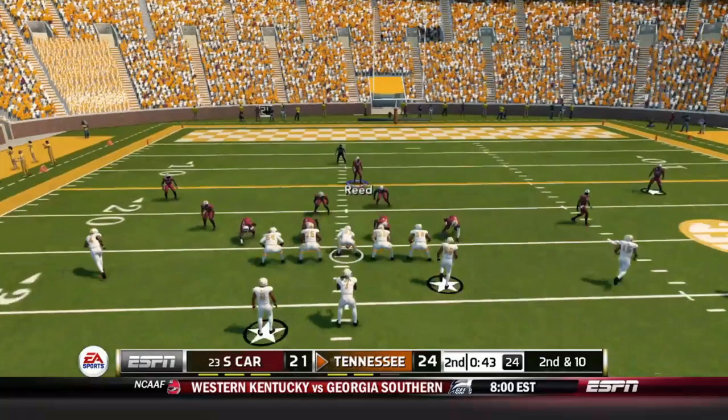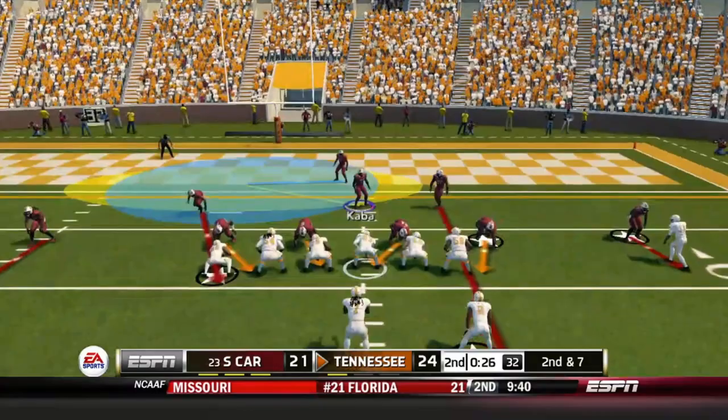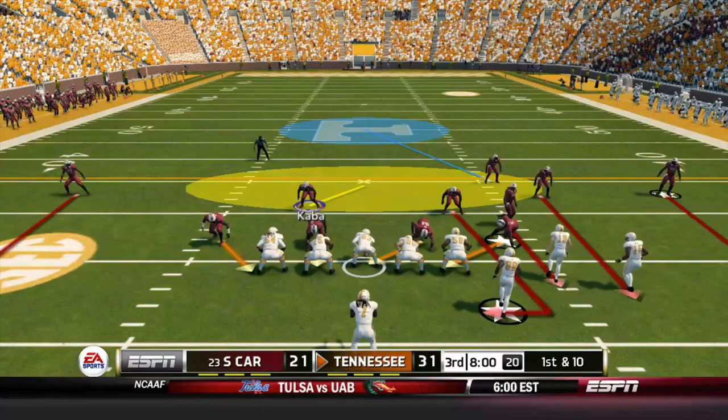But the coverage dial just misses and the Volunteers fly down the field with 43 seconds remaining. Milton out of the shotgun faces pressure, Cedric Tillman breaks a tackle — and Milton to the end zone, touchdown Jalen Hyatt! This electric Tennessee offense strikes again, and they get the ball to start the second half.